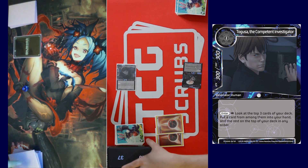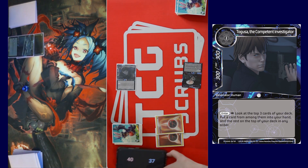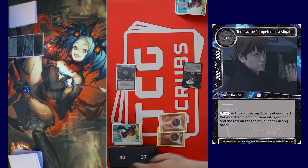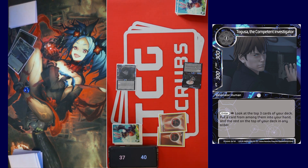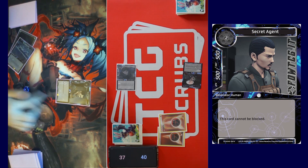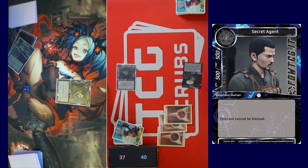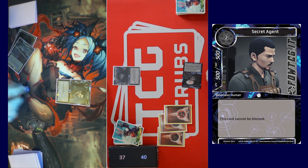Okay, I'm gonna draw a card. Joey said this was the correct way — cover call stone. I thought it was that way. I'll play Secret Agent and pass. He's a 500/500, this card cannot be blocked. I figure people have hopefully seen our games by now, but I'm not sure.